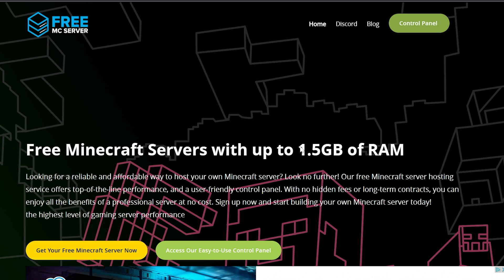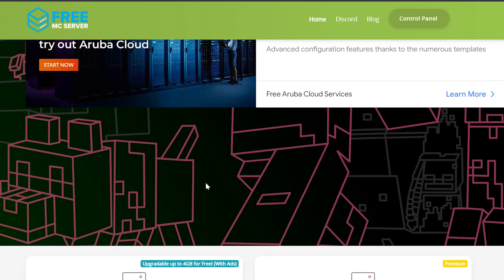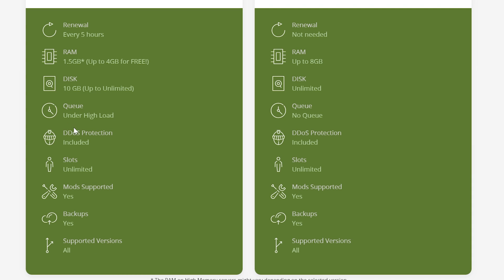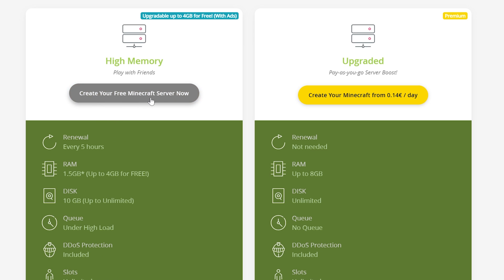The next server hosting is FreeMCServer. You can get a free server with up to 1.5 gigabytes of RAM. It renews every five hours, so you have to come back to the website and renew it. You get up to 10 gigabytes of disk space, there may be a queue under high load, unlimited player slots, mod support, backups, and supported versions.